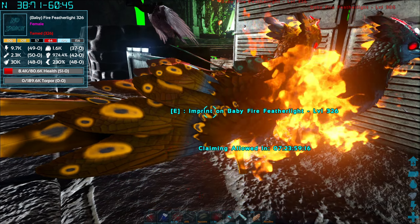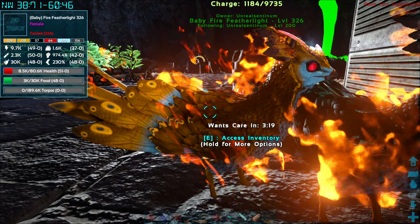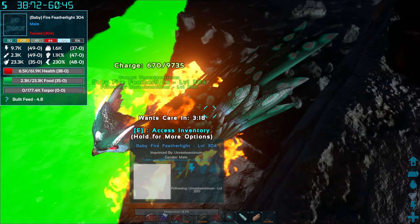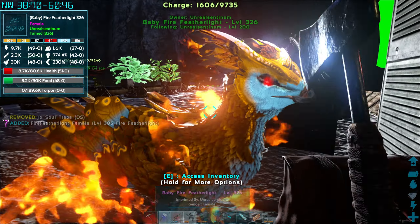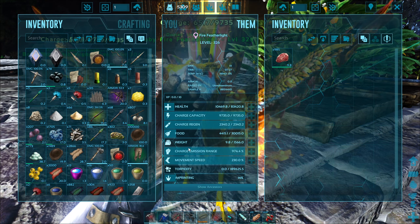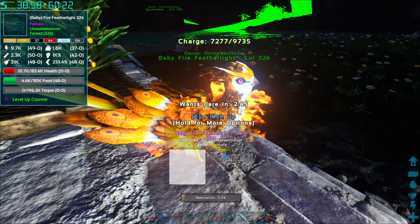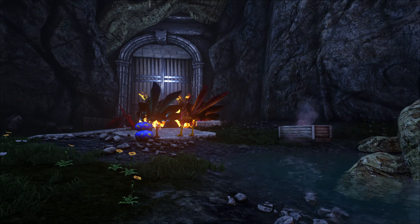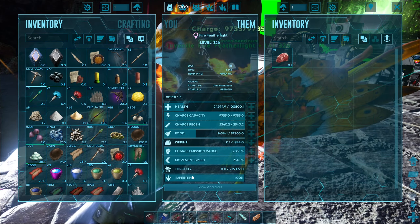Let's check them out — 326, 305, and 304. That's amazing. The high level one is the multi-colored one as well, I love that so much. We got a female, a female, and a male — amazing, so we can actually re-breed these things, that is absolutely incredible. I'm gonna take this one and this one — and you're gonna be my new flyer. I am so happy to see you little guy. Alright guys, first imprint — tinto berries, 14% imprinting. This is gonna take a while. I'm gonna imprint this guy to max and I'll see you guys back when he's fully grown.